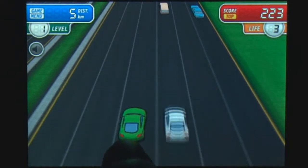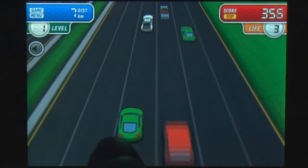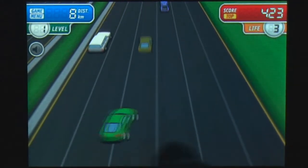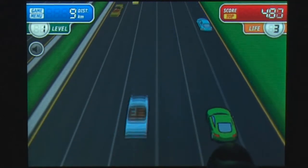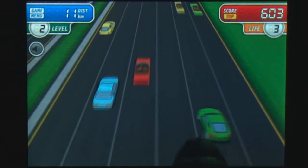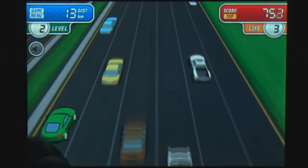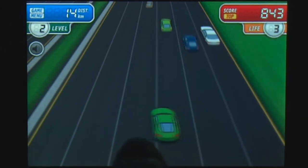You have three lives initially and receive an extra life every 2,000 points you earn. You control the car's speed and direction by dragging your finger around the screen. Move your finger forward to speed up the car and move it back to slow down. You must also weave and dodge all incoming traffic in order to keep driving and increase your high score.